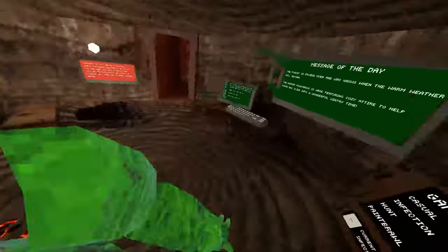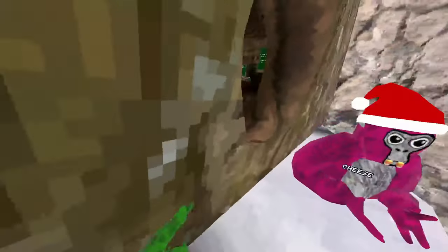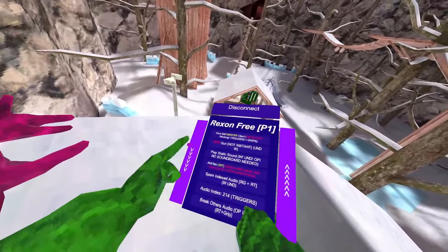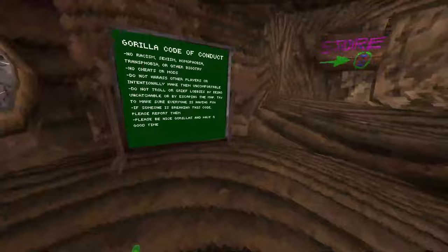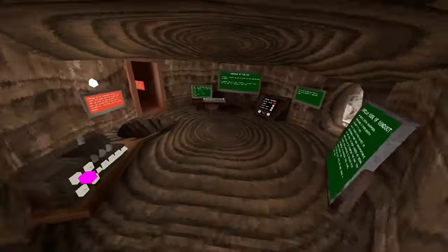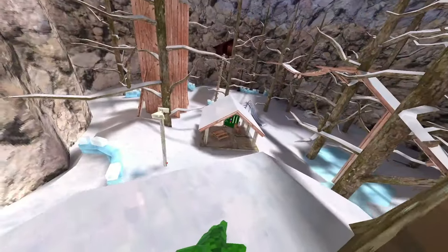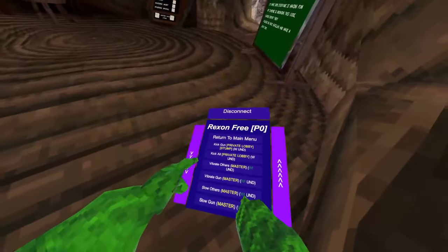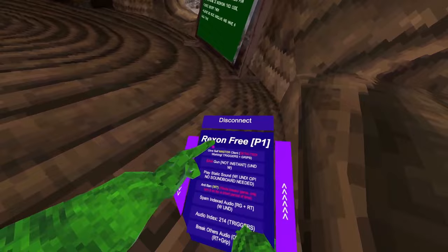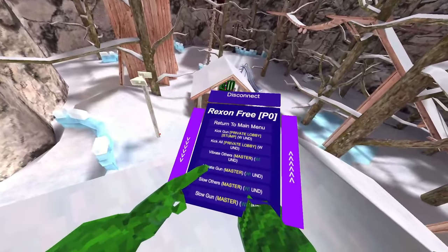Now OP mods — this is the fun part. I recommend going into modded casual if you want to use set master for some of the mods, but some of them work in public. Kick mod: you have to be in stump in a private lobby, so like Daisy09 — you shoot somebody and tell them to walk out of stump, and when they walk out they're gonna be kicked. Should be undetected but I'm not sure about the latest update. Vibrate modders, slow others — you need master client for this.